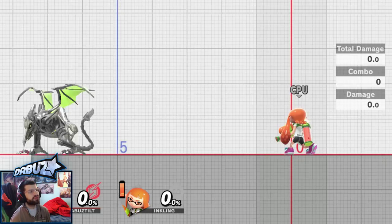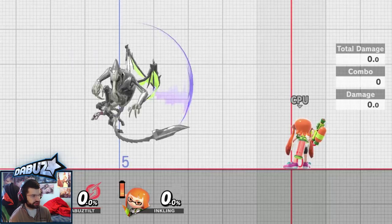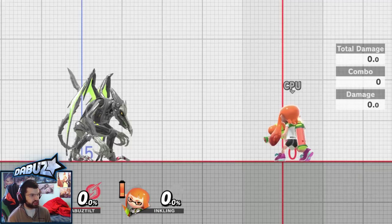His forward air and back air have good range — they have more range than neutral air — but they have landing lag and they can't auto cancel on a short hop, so there's a good amount of landing lag. Back air is the same thing. His up air has no landing lag though, so if someone's above you, you can just go up airing people. Down air has a lot of landing lag, but that move has some uses I'll talk about a little bit later.